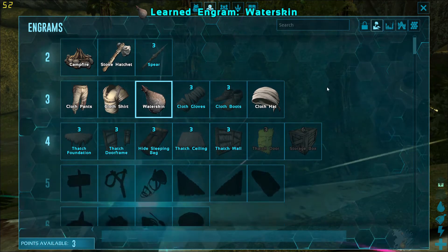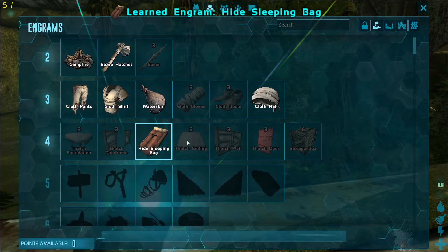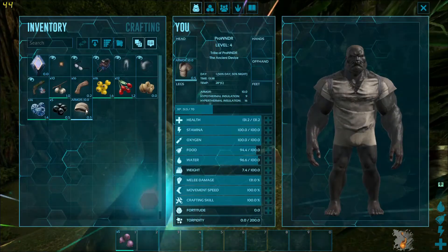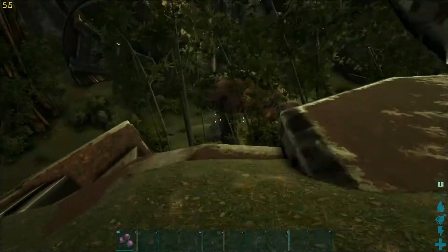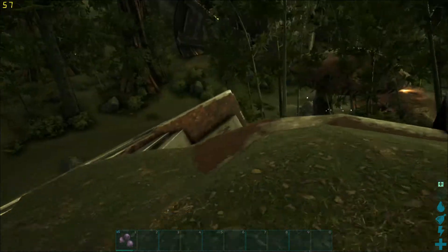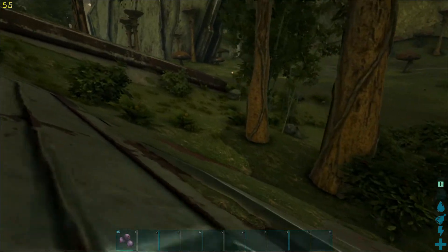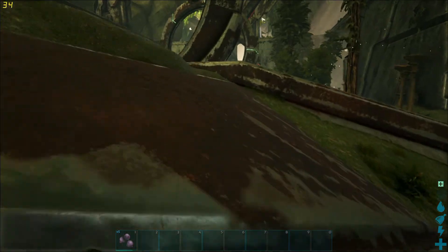I'm going to get a waterskin — this allows me to store water and stuff like that. Then I'll get a hide sleeping bag first, because I can place that down to enable a spawn point to respawn to in this game. Let's see if I can find anything... oh, there was a raptor over there — duly noted. That raptor was right to the side.